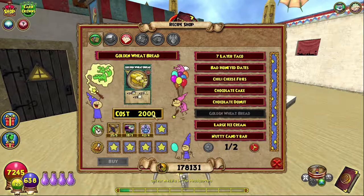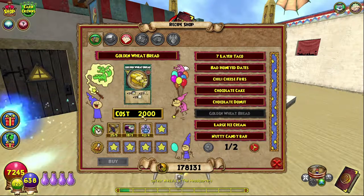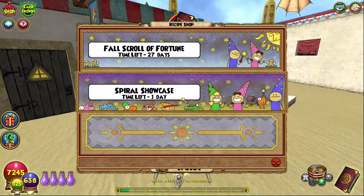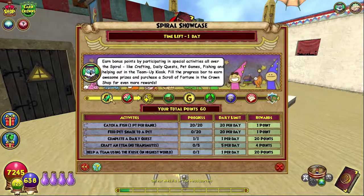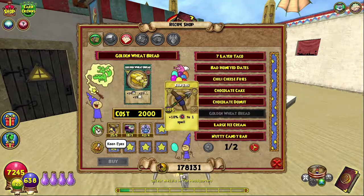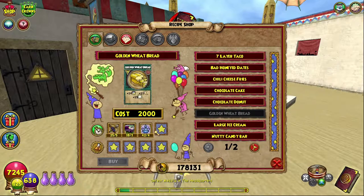Once you're at him, you'll see Golden Wheat Bread on his list of recipes that you can buy — purchase that for 2,000 gold. You should have the gold. If you have less than 2,000 gold, it shouldn't be very hard to get, especially since the challenges you can do will give you some gold at the beginning, usually like 1,000.